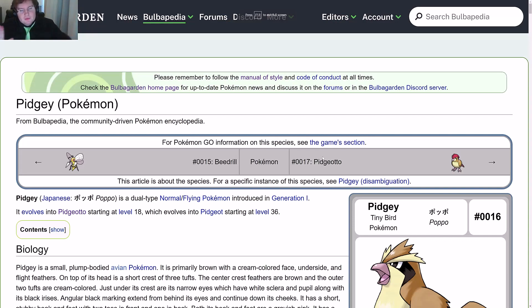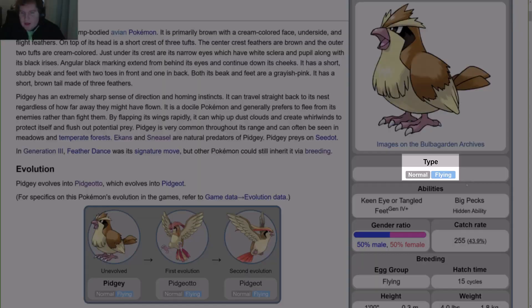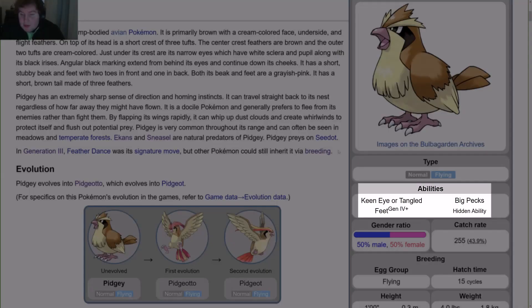Let's get into the Bulbapedia article. Welcome to the Bulbapedia section of the video. We are talking about Pidgey, the tiny bird Pokemon. It is number 016. It is a normal-flying type, which gives it a gray and blue border around these sections. Its abilities are Keen Eye or Tangled Feet from Gen 4 onward.